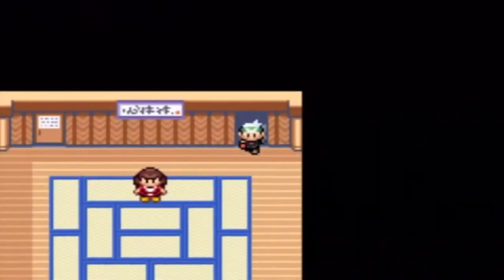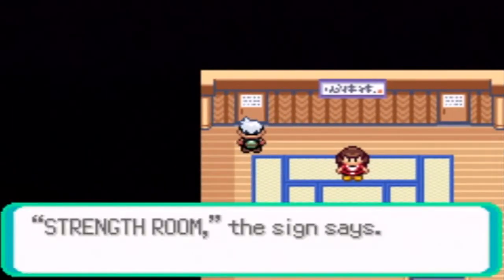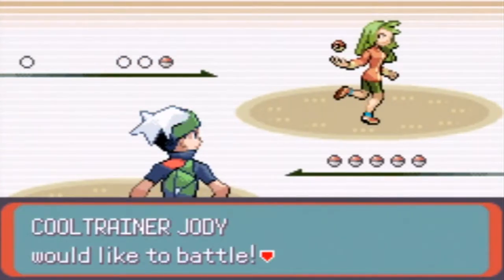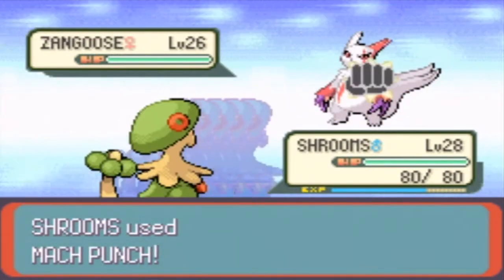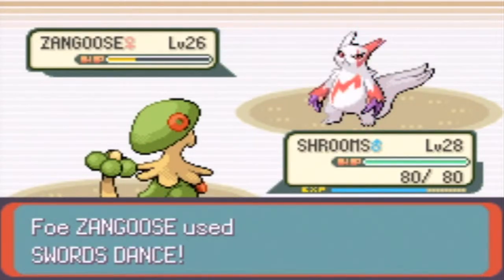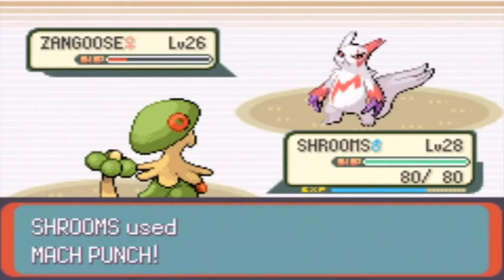I think we're at the one-hit KO room. What does this room say? One-hit KO room, it says — we're talking about critical hits. Strength room, let's go through. Let's take on this trainer. This is Zangoose I was talking about — purple claws. Mach Punch. Easy enough, just use Mach Punch again. There we go, nice.